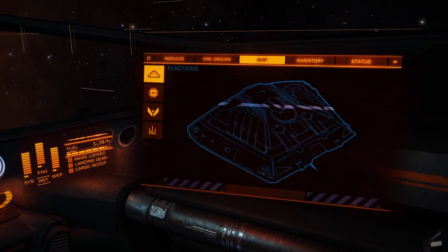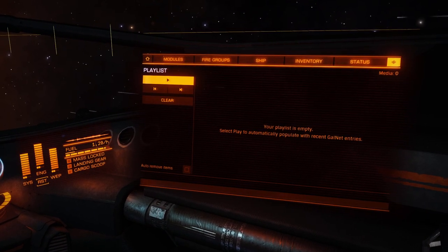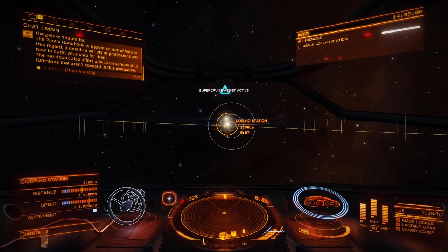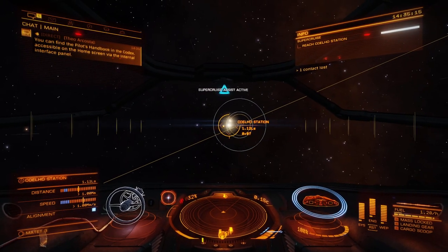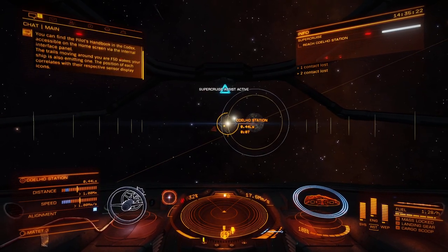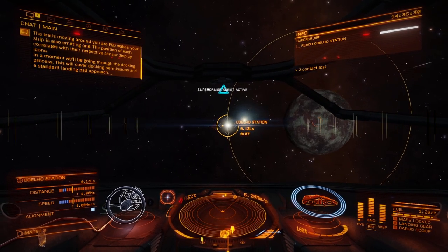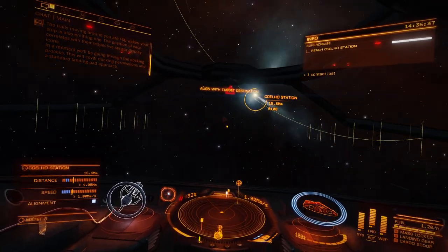New pilots often wonder what their first step into the galaxy should be. The pilot's handbook is a great source of help — it details a variety of professions and how to outfit your ship. The handbook also offers advice on various ship functions not covered in this evaluation. You can find it in the codex, accessible via the internal interface panel. Oh, we're coming near a planet. The channels moving around you are FSD wakes — your ship is also emitting one. In a moment we'll be going through the docking process.